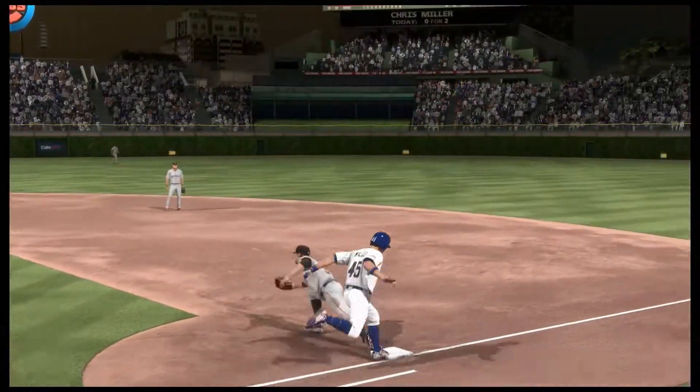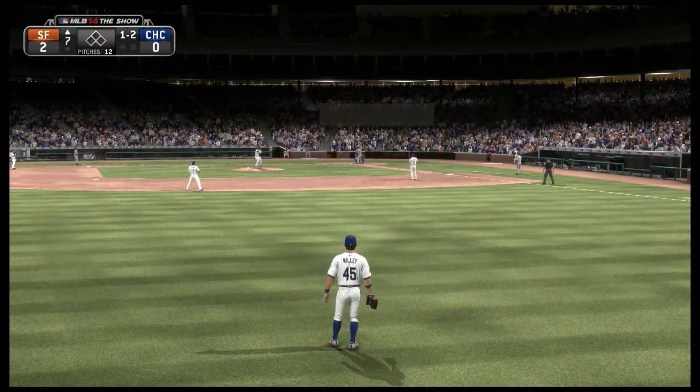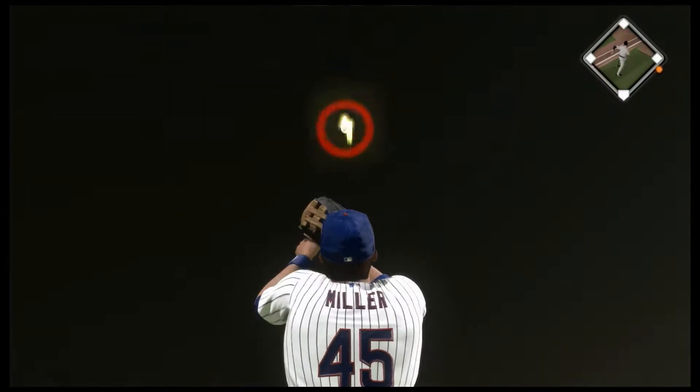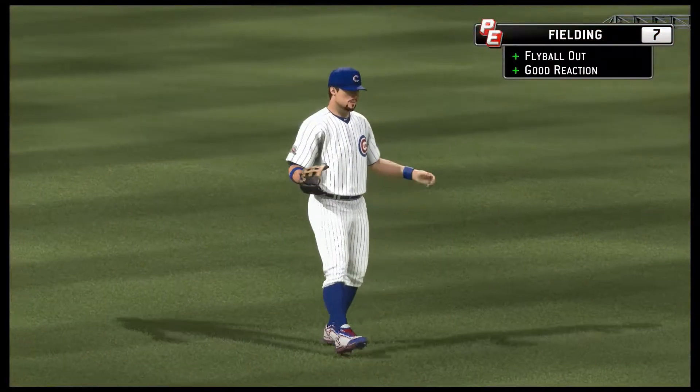On to first and Bumgarner's rolling right through him here — now the one-two. Left field — and the seventh inning starts with a fly out, one away.